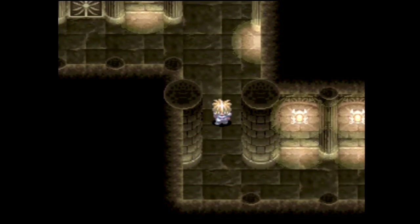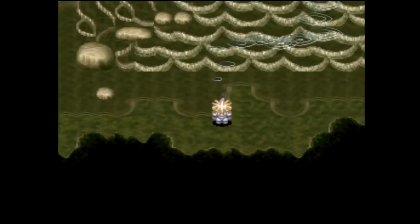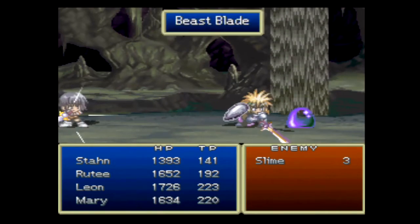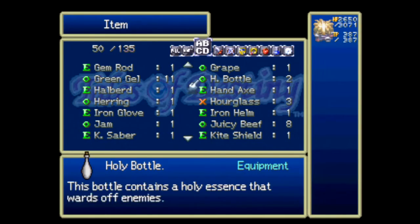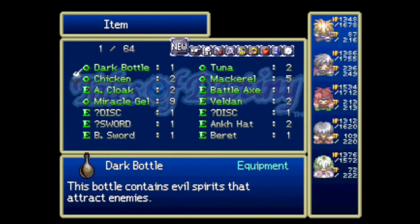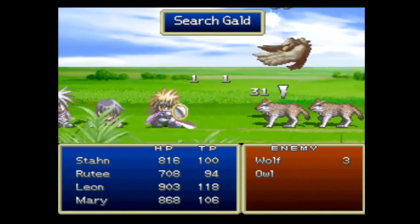Outside of battle, the game plays in a top-down perspective similar to early RPGs, with fights being random encounters on the overworld and in dungeons. Occasionally there are a few instances where you can see enemies to run into to start battles, but for the majority of the game you have to deal with random encounters. If you're used to that in games like Final Fantasy it won't be an issue. If they do start to get on your nerves, a Holy Bottle will help reduce the number of encounters for a short while, or a Dark Bottle will do the opposite.